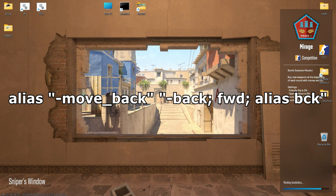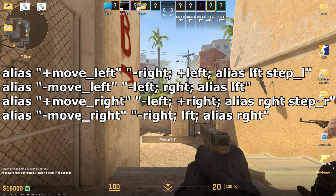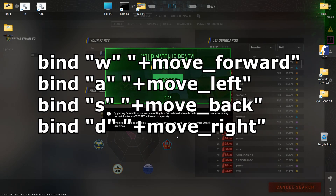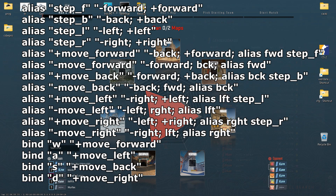The back alias is redefined to stop continuous backward movement. Similarly, I create aliases for plus move left, plus move right, and their negative counterparts. Finally, bind the keys to their respective movement aliases. This script ensures smooth and responsive movement by handling the start and stop of each direction effectively.